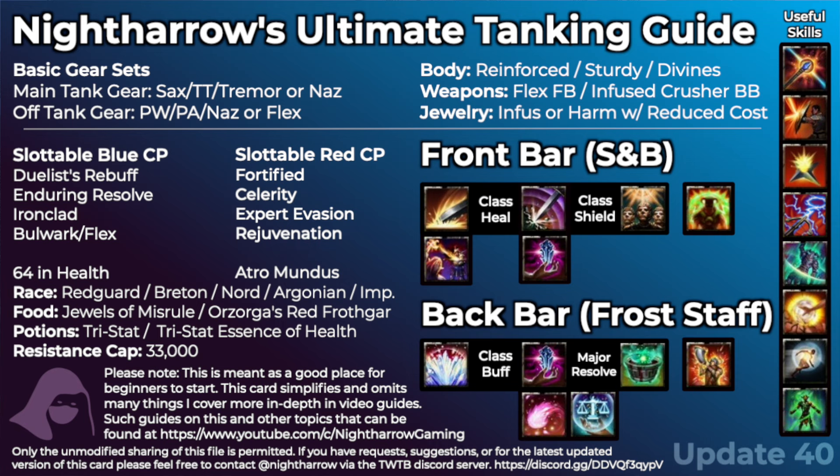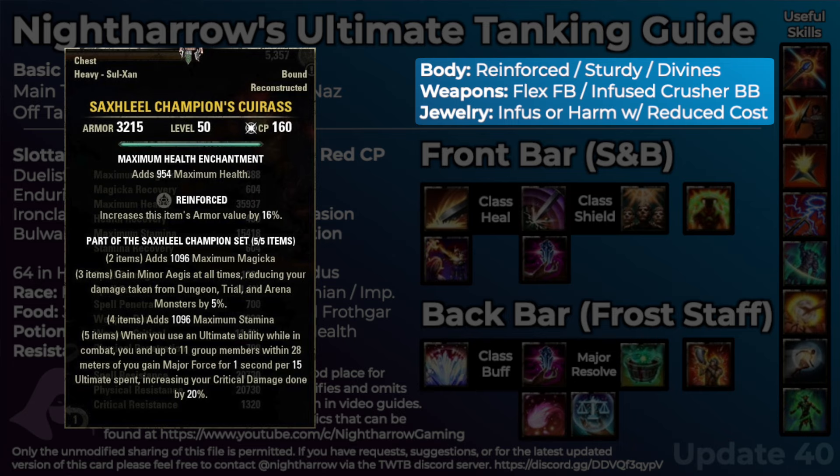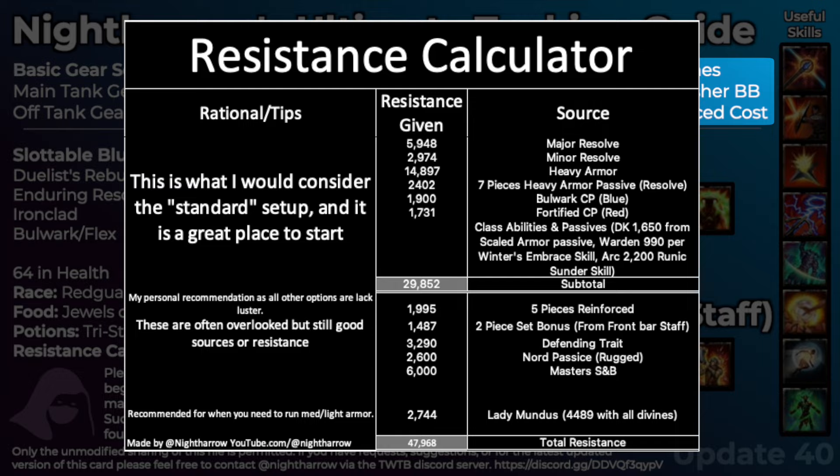We can now talk about the various traits on our gear as well as enchantments. Reinforced is probably the best bang for your buck on body pieces right now, though all armor traits are pretty bad right now — it's kind of like in the land of the blind. Reinforced to help you get to resistance cap is a great way to go, typically on everything but your gloves and belt, because those pieces don't have a lot of resistance to begin with even in heavy, so increasing them by some percent doesn't do as much for you.